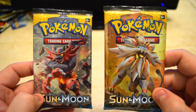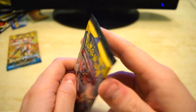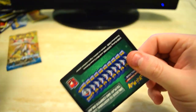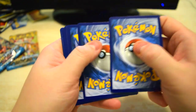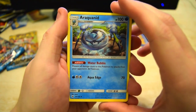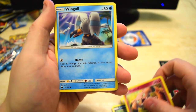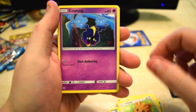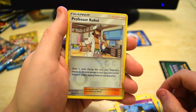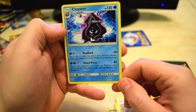Let's see if we have better luck with the Sun and Moon regular booster packs here — packs of 10. Let's get to them. All right, first one. Aquanid, XP Share, Spinda, Caravana, Snubble, Wingle, Lillipup, Cosmog. The Reverse — we got Professor Kukui, or however you want to say him. I don't think he's probably going to be worth much, but we'll check it out. And on the end we've got Cloyster as our rare. So, not great.